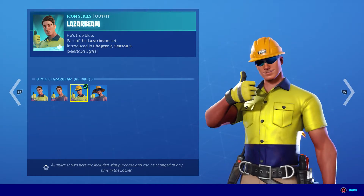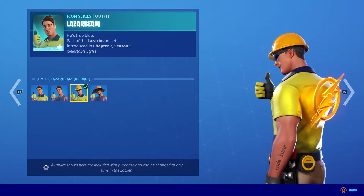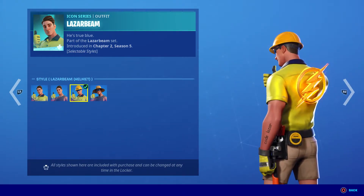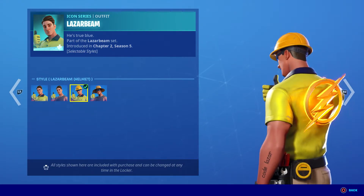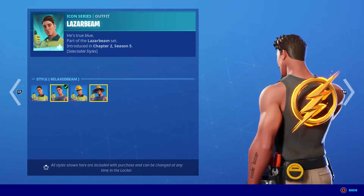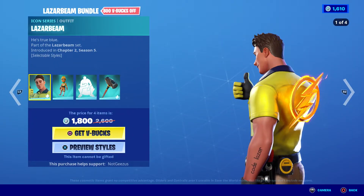I think this is the best one. I like how the construction hat says 'Yeet.' And if you look, it actually says 'Code Laser' on the arm, which I think is hilarious that they actually put the item shop code in there. Basically Code Laser is canon now in the Fortnite story, which I think is hilarious. You can see Code Laser on all the styles, so that's pretty solid.